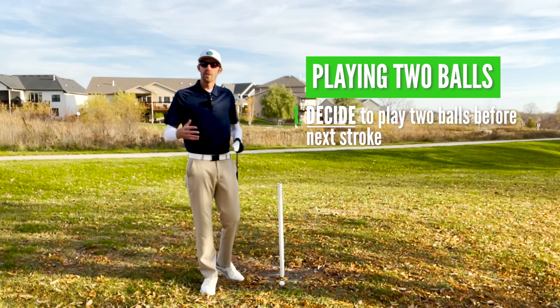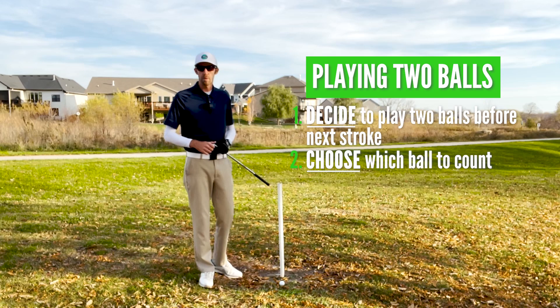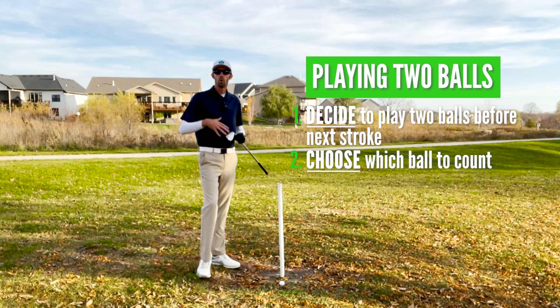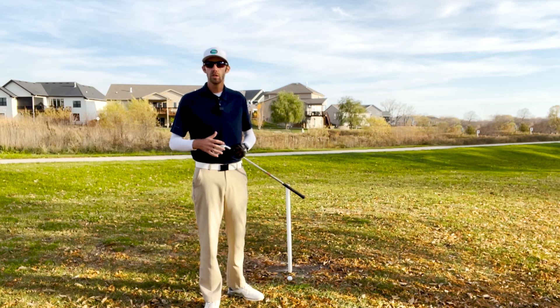After making the decision to play two balls, the second thing I should do is choose which ball I want to count towards my score by announcing that to my marker or to another player in my group. If I don't choose which ball I want to count, then the first ball that I play will be the chosen ball by default. We're choosing a ball and creating a hierarchy between a chosen ball and a backup ball.